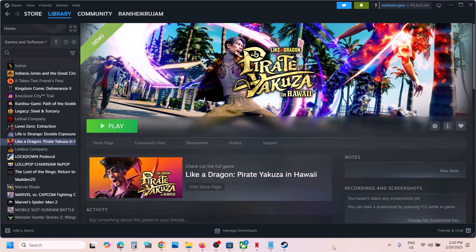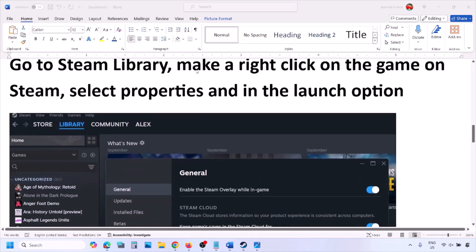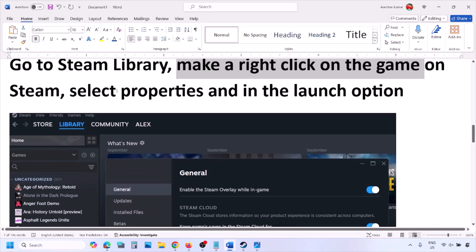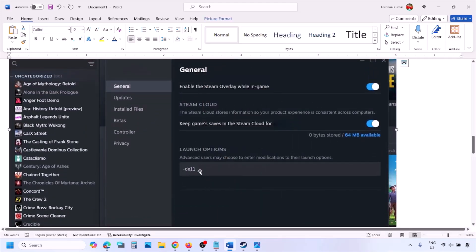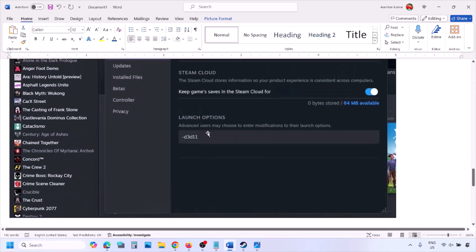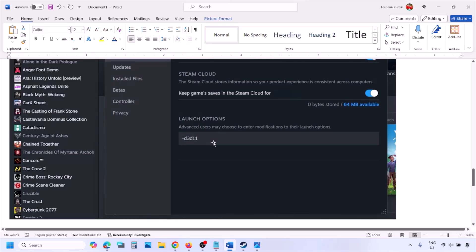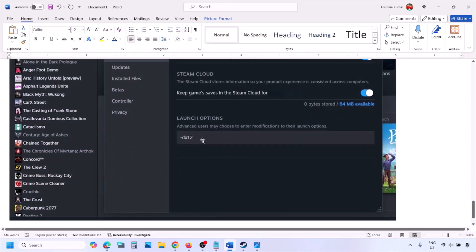Go to Steam library, then right-click on your game and select Properties. In the launch option, type in -dx11 and then launch the game and check. If that does not work, type in -d3d11 and check. Still not working? Type in -dx12 and then launch the game and check.